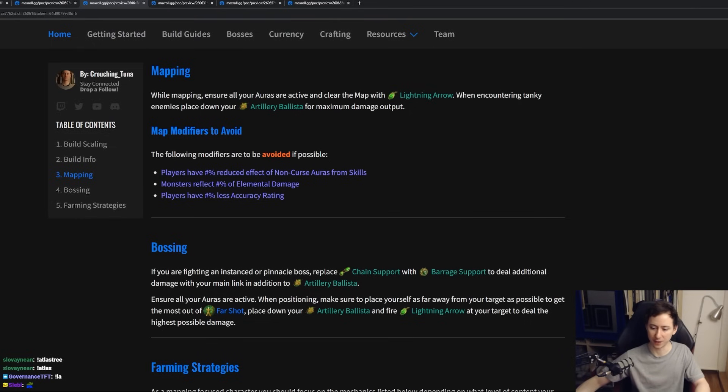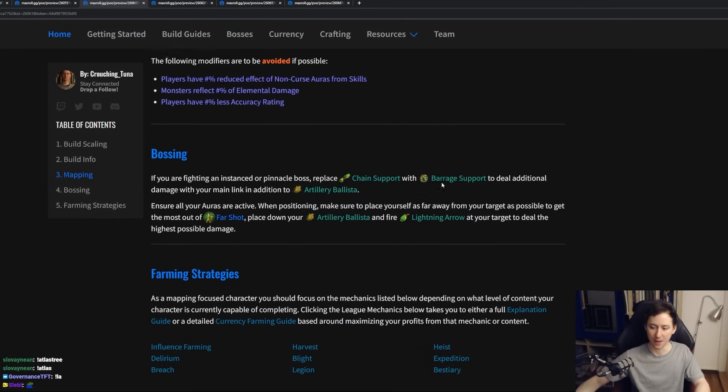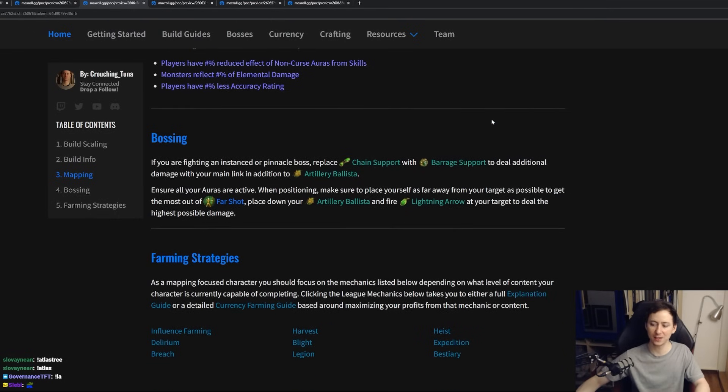When you are bossing and want to take on much more difficult targets, you actually want to be replacing your Chain Support for Barrage Support. What this is going to do is focus all of your arrows into one ray and give you additional damage — basically turning your clear ability into a single target ability. Make sure you're putting down your Artillery Ballistas before shooting your target. Place yourself far away, gain the benefit of Far Shot, and try to avoid all of the boss's attacks, because a lot of boss attacks in this game are very deadly to this build.